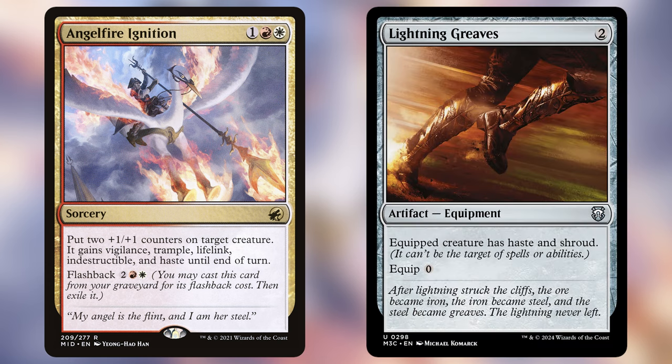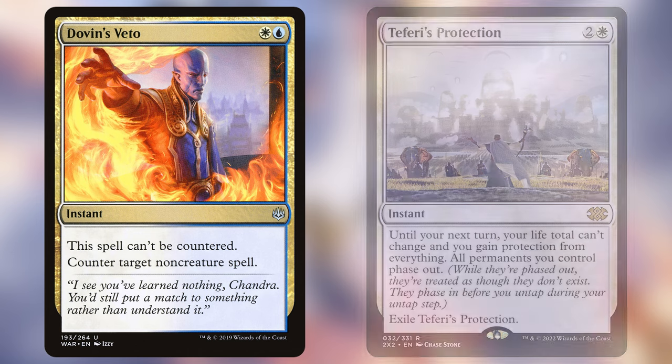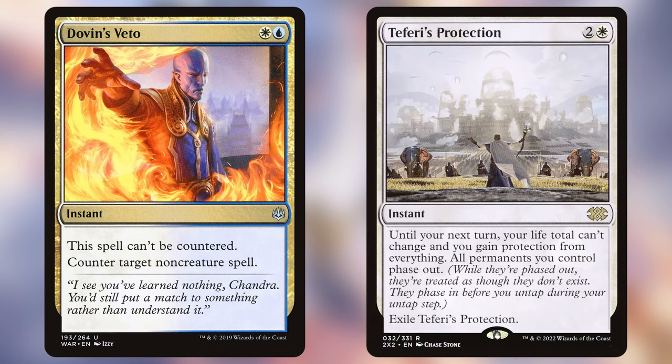The last area to discuss is protection — this is the one area where the deck is currently lacking. We need to protect against artifact wipes, counterspells, targeted removal on Wowzer, and anything that disrupts our development. For now we have Angel Fire Ignition and Lightning Greaves, which are great protection pieces and haste enablers helping Wowzer attack. Breakish Blunder provides interaction and gets us a map token. Dovin's Veto and Teferi's Protection round out the package — Teferi's protects your whole board for a turn and Dovin's counters board wipes and targeted removal.